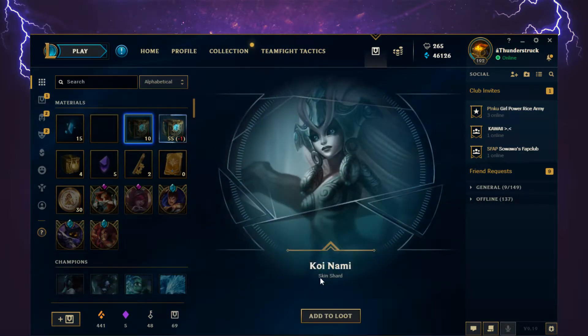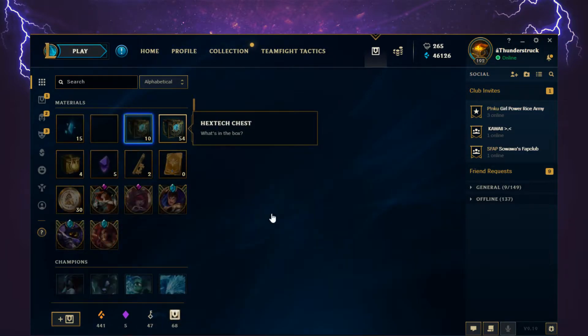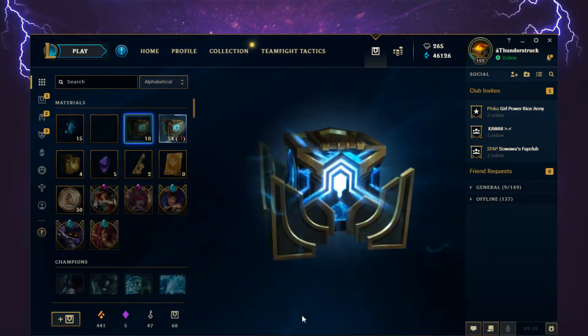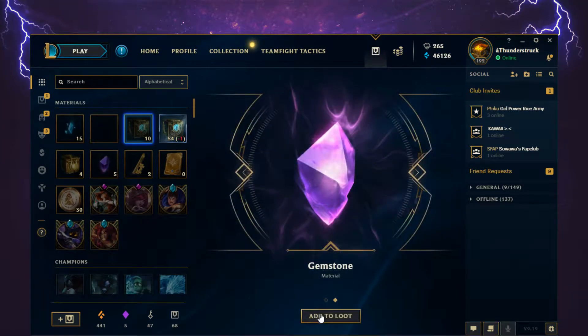Koi Nami skin shard! I do fancy Nami a lot as a champion — she's my main support champion. I don't have Koi Nami yet, so I'll definitely be crafting that one to a permanent skin. Next up, a Ziggs Champion Shard and a Gemstone!